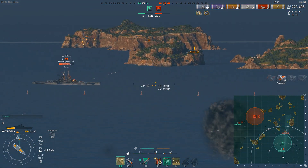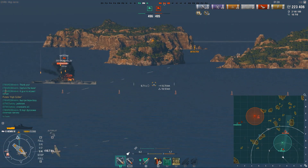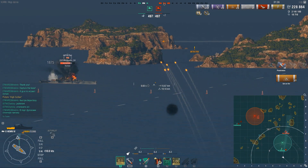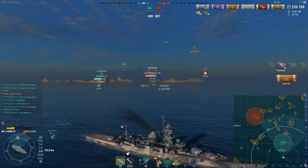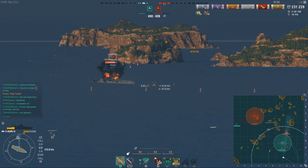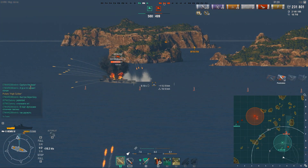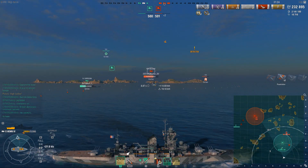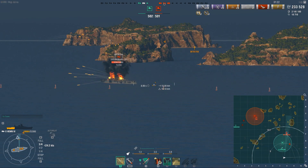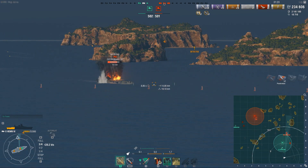The carrier goes in for a drop — I pop my defensive AA. My AA is pretty shredded, so I actually don't shoot down any planes, but the important point is that I spread out the torpedoes into a huge wide spread, and it looks like our North Carolina only eats one single torpedo. So defensive AA, once again, proves very valuable in this game, and this is kind of why I prefer running it over hydro.